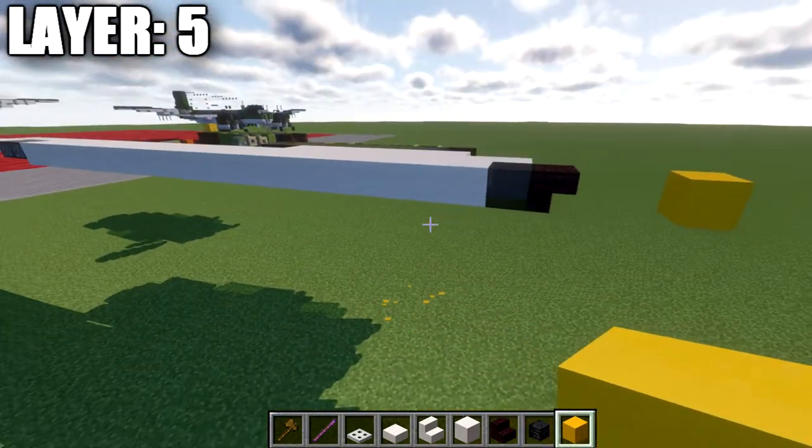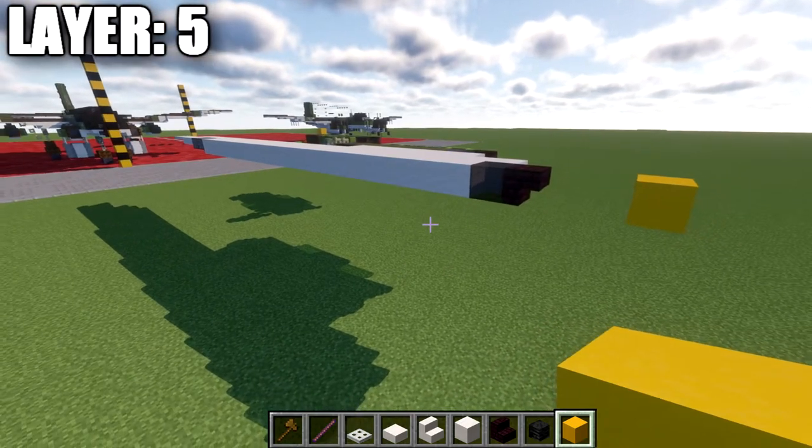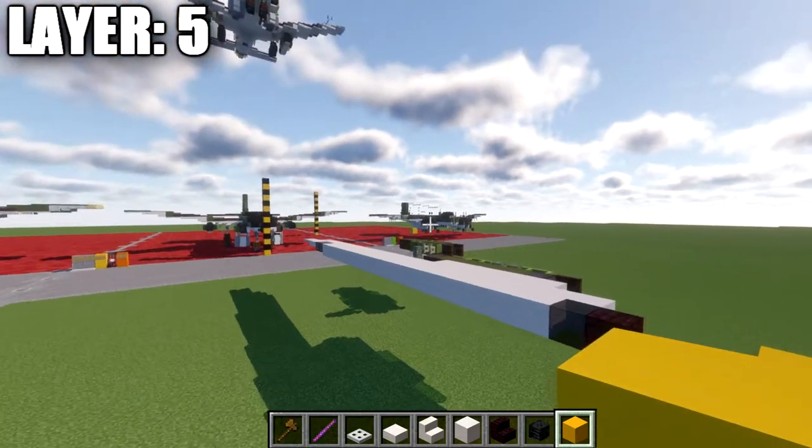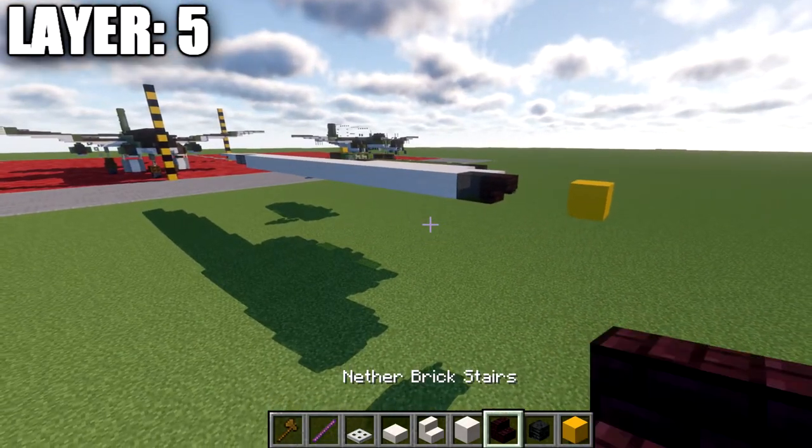If you want to build this aircraft landed, you will need to make sure that layer five sits five blocks up from the ground level — so there are four blocks of space between the ground and layer five. If you want to build this in flight, you can build it however high you want.